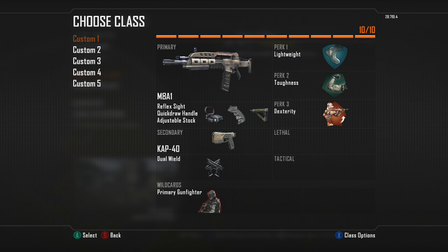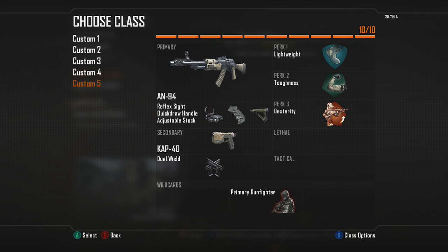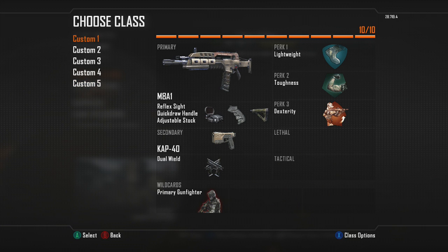What is up guys, Methods here giving you guys a class setup video. A lot of people have been asking to see my classes for competitive, so I'm basically going to give you guys my classes for Hardpoint, Search and Destroy, and CTF. I want to start off with Hardpoint. For my five classes I have an M8, an MSMC, another MSMC, a PDW, and an AN94.